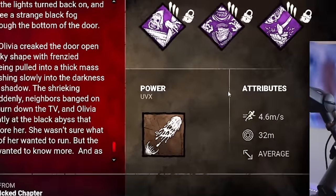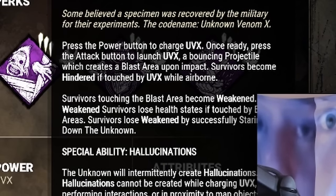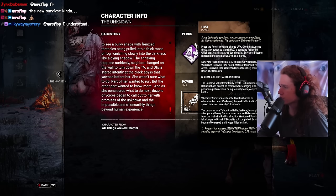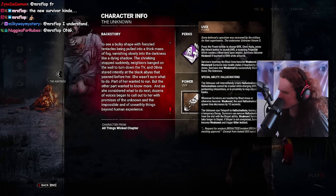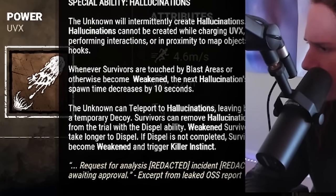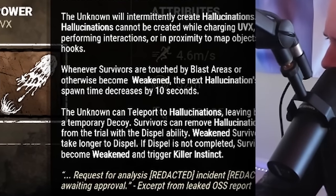Oh my god, I'm not reading that. Let's look at the power. Press the power button to charge UVX. Once ready, press the attack button to launch UVX, a bouncy projectile which creates a blast area upon impact. Survivors touching the blast area become weakened. Weakened survivors lose health states if touched by blast areas.